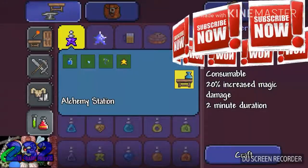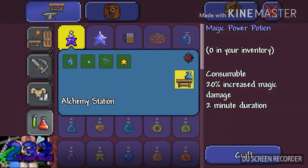As you can see, the magic power potion is consumable, increases magic damage by 20%, and has a two minute duration. You craft this on an alchemy station. To craft an alchemy station, you simply place an empty bottle on a workbench.